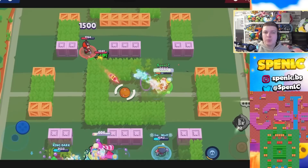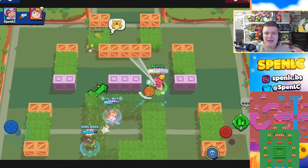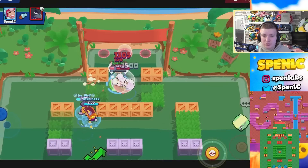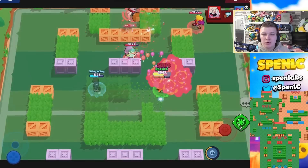Next up is Janet. She's just pretty strong everywhere right now. Any map with a lot of grass where she can get good value out of her gadget, which allows her to scout really easily. She's going to dominate even more on those maps — in particular Double Swoosh, Canal Grande, and Pin Open.